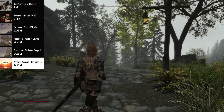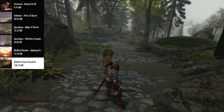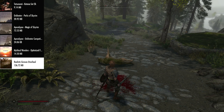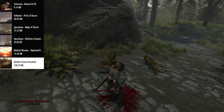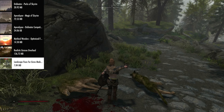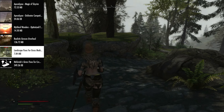Then we have Mythical Wonders Optimized for Xbox — a beautifully looking weather mod. After that we have Realistic Grasses Overhaul, which actually incorporates one of my favorite grass mods, Origins of Forest 3D Grasses. It looks absolutely stunning. Then we have Landscape Fixes for Grass Mods and Mathy's Grass Fixes for Creation Club Content — these two mods make sure no grass pokes through places where you wouldn't expect to see it.